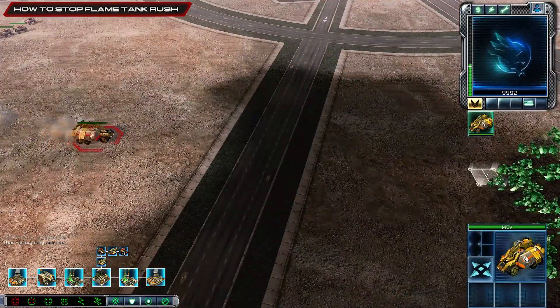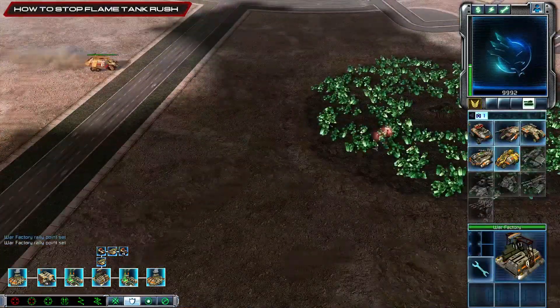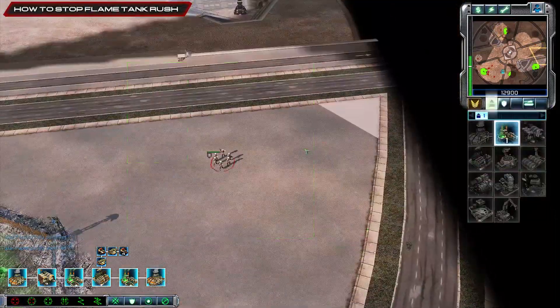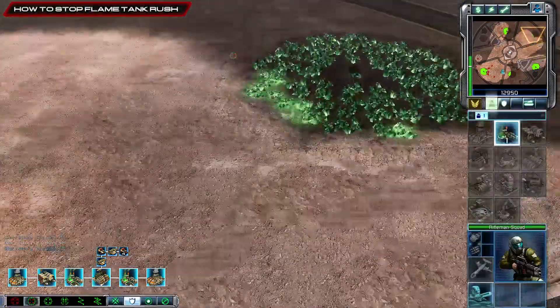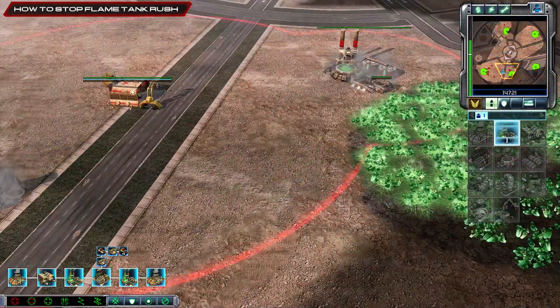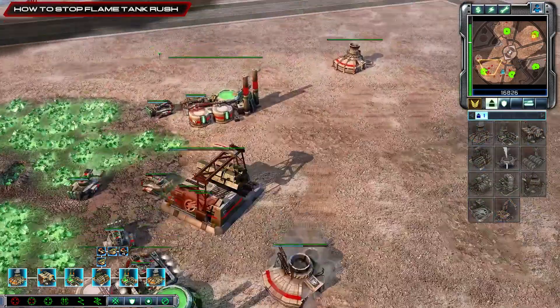Then all you do is expand normally, play the game out normally, get some more harvesters on the line. With these scouts up here, you scout on the side of the map and in the middle of the base if you can get there. Then you just play normally - go straight into a normal game from here, more harvesters, and whatever build you want to build.